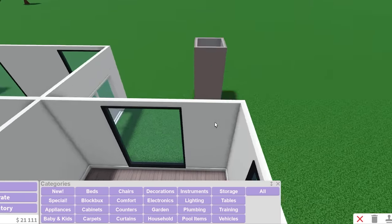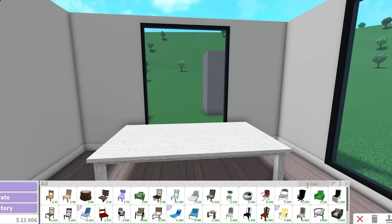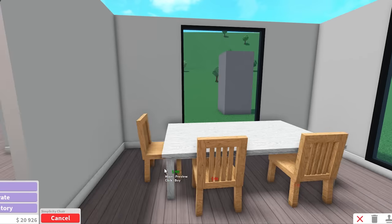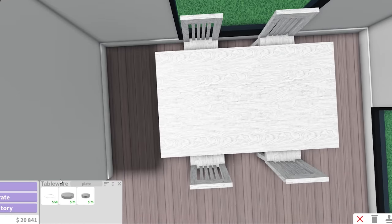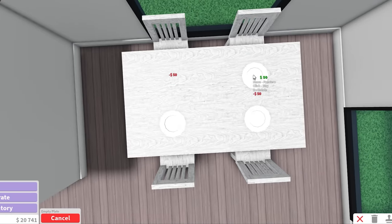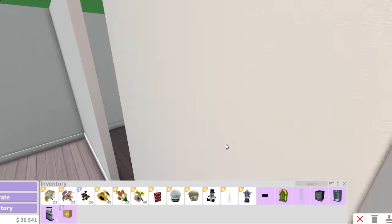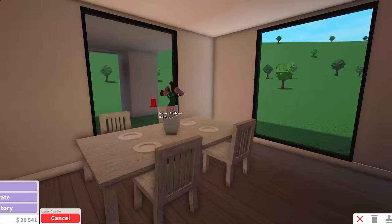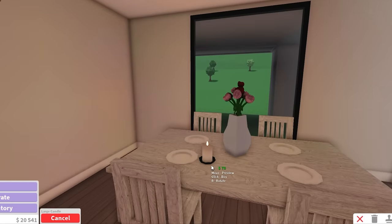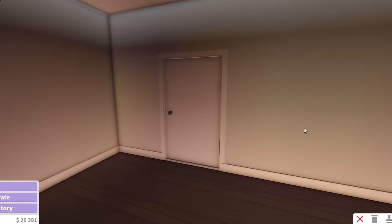I'm gonna quickly make a dining area — literally just grab the simplicity dining table. For the chair I'll go for the simplicity chair; it's the cheapest. I'll place four. Should I even do placemats? I gotta keep everything pretty minimal. I'll give them a couple of plates, put this vase here with some roses because the roses always make me happy. We need a candle — like we said, these people love candles. They don't use regular lights, not in this household.